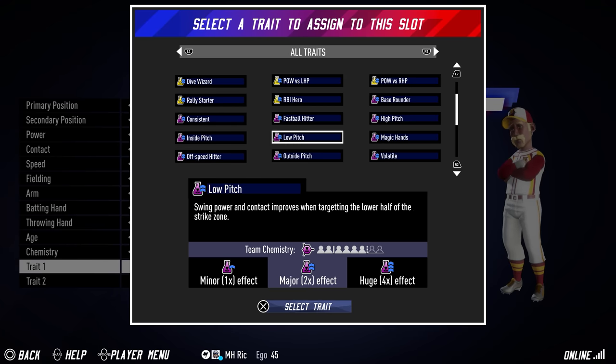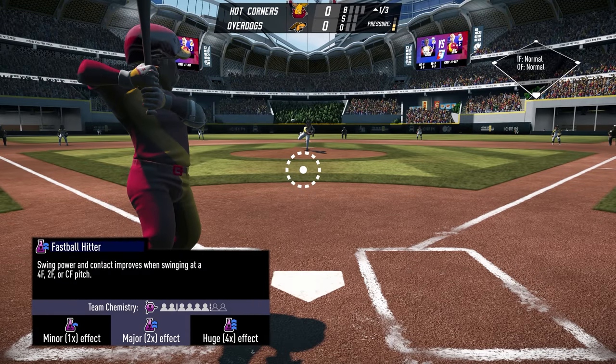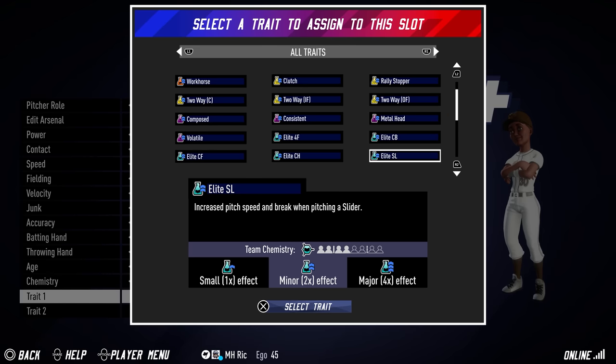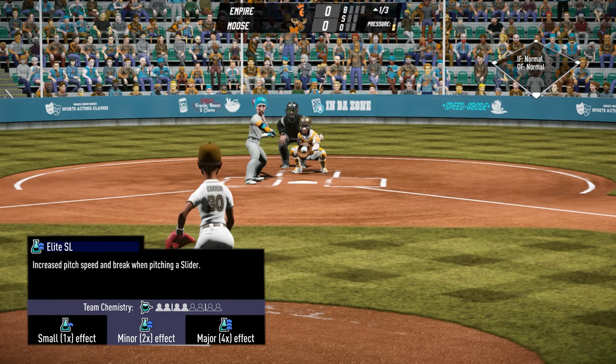Many of the new traits focus on making batter-pitcher matchups more dynamic. You will need to approach each at-bat more carefully to leverage your players' traits and to not fall prey to the opposing player's specialty.